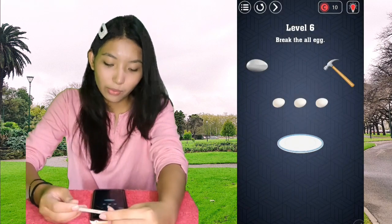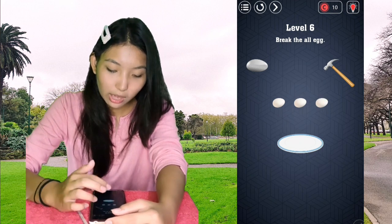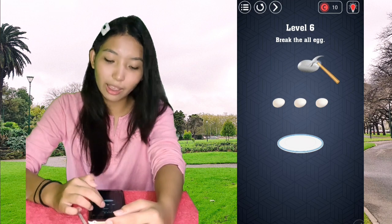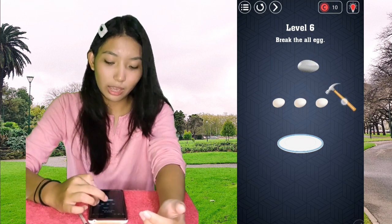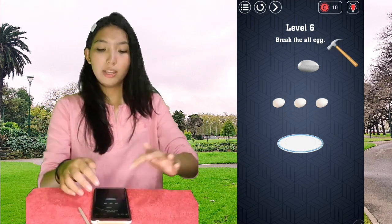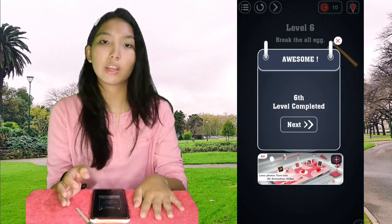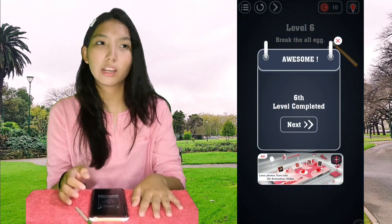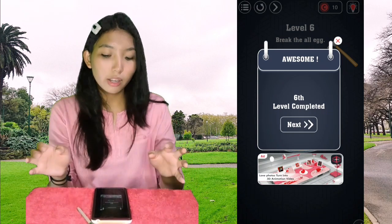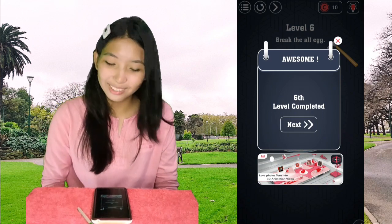Level 6: break all the eggs. We have three eggs here — though one isn't an egg, it's a rock. You don't need the hammer to open the eggs because it doesn't work. You need to crack all three of them quickly at the same time, or in a very short period of time.